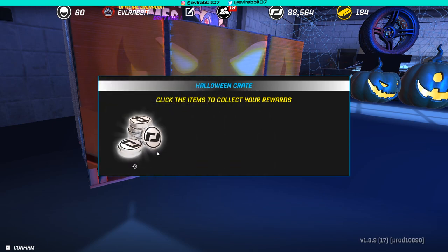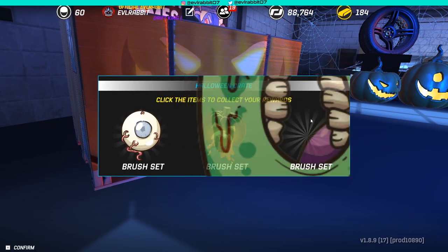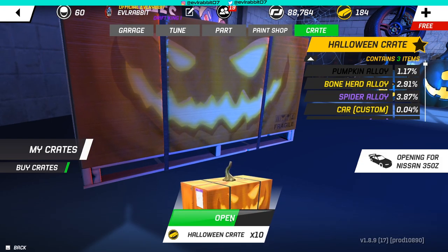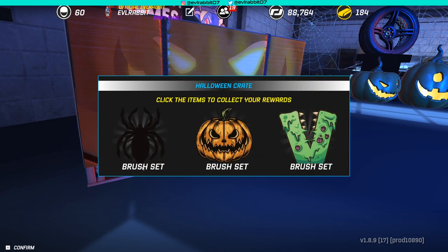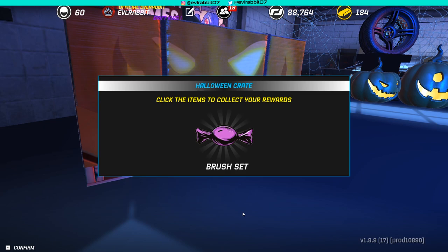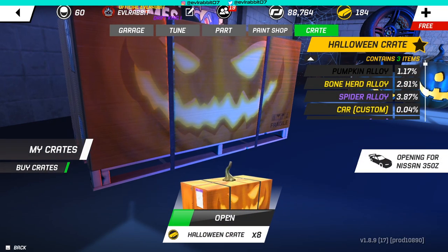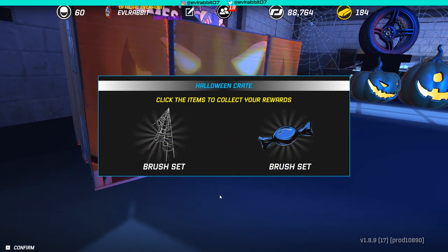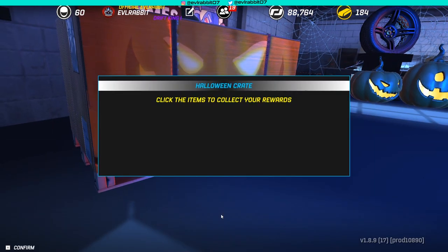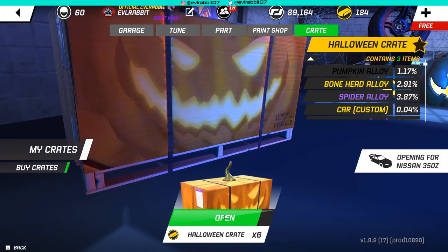I'm kind of upset because I really want to pull one of these three alloy sets. Hopefully we can pull those today. I like the vomiting pumpkin — the vomiting pumpkin is pretty awesome. We got 10 more in our first original 20 that we bought. Some more spider, some pumpkins, and all the letters are sweet to get. They have a lot of really good graphics in these crates — a lot of really cool things to make some really dope liveries. It's awesome that they're doing Halloween and Christmas themed stuff. Just pulled some brakes. A little more money, but no more gold unfortunately.